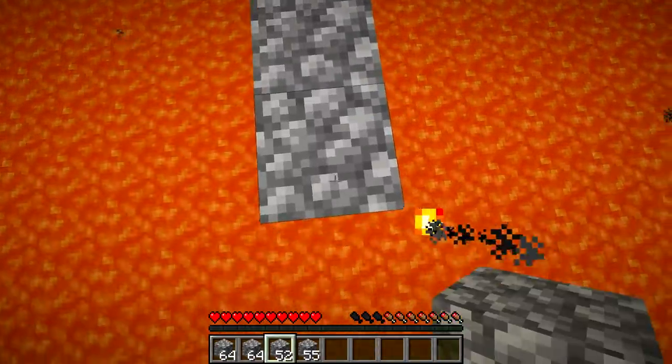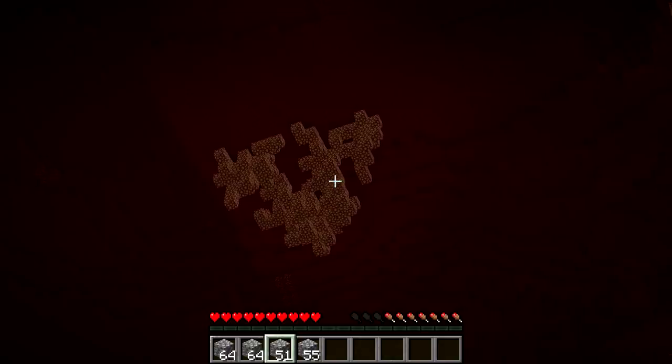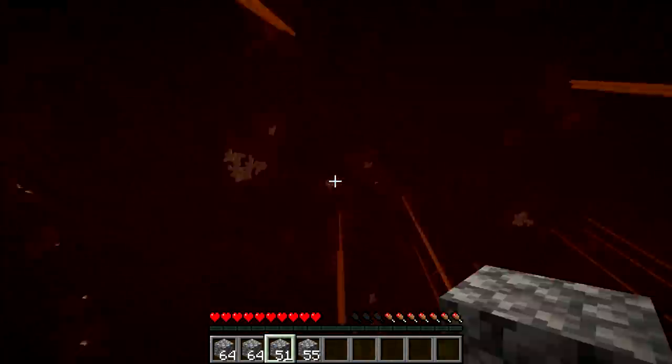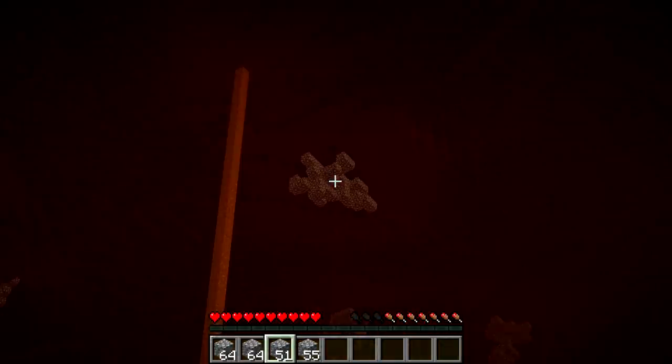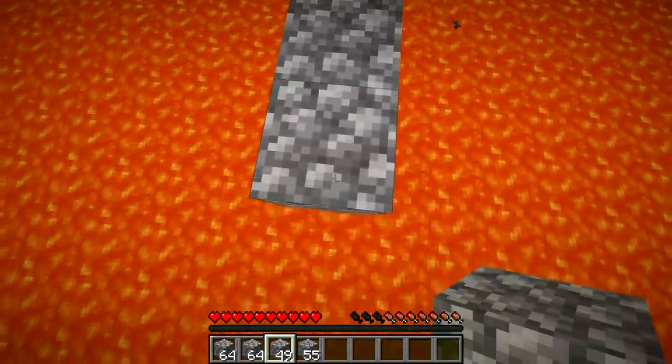A special thing about ghasts is that no matter how far away they are — this is from my fans in the comments — no matter how far away a ghast is, it always sounds like it's right next to you. I think that's 100% true because it's absolutely loud. That's a fat glowstone pocket — look at that! The other ones are smaller, but this one is just huge. That's a big old pocket.